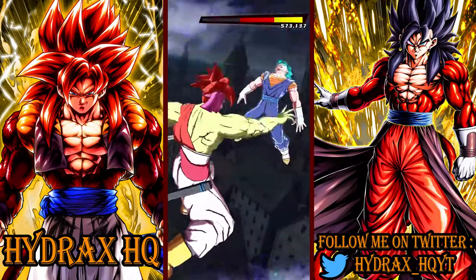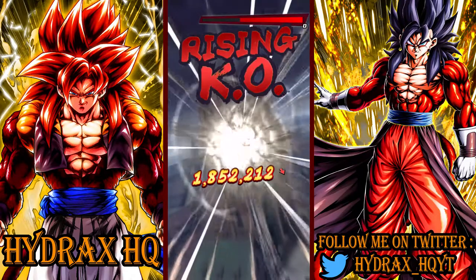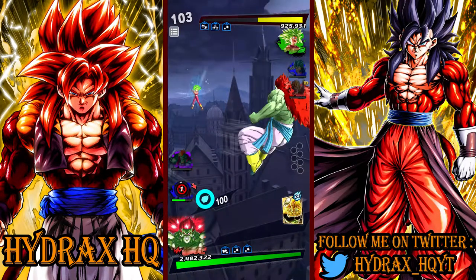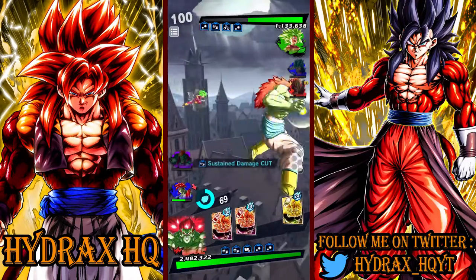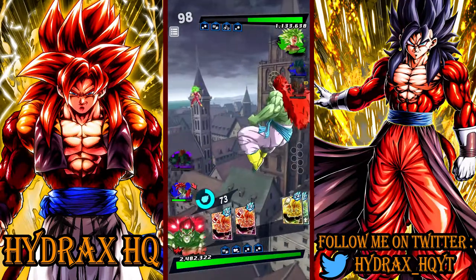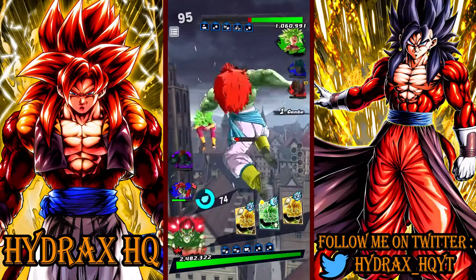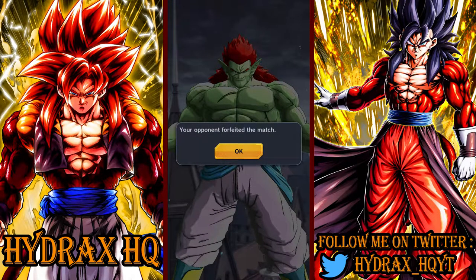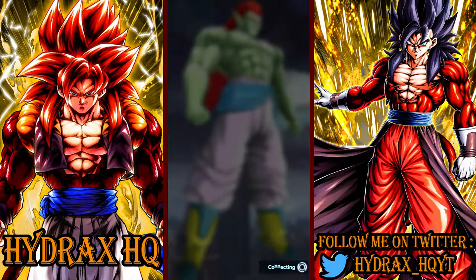So now all we have to do is deal with Kefla. Kefla is still pretty strong — Blast Armor, she heals, she still has an ult and everything. Let's get some card draw speed with Bojack. I was going to have to attack — he wasn't going to chance it himself. I'm going to use the green card here. Never mind — he forfeited. Pretty good showing by Bojack. Again, Goku stealing the show and doing a ton of damage — he basically brought down the opponent's two units to below 50% all by himself and one-shot the Gogeta from 50%.